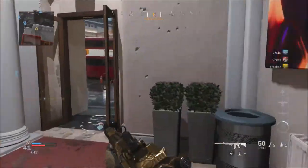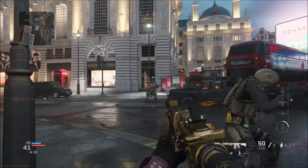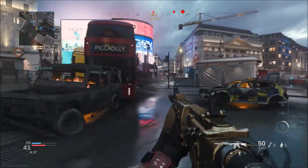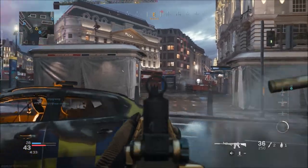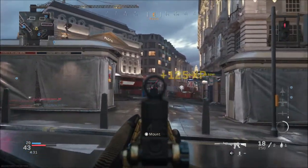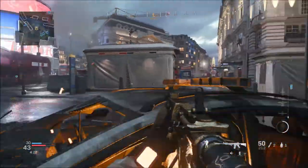In Call of Duty Black Ops Cold War, they're actually going to show percentages, so it's going to show a positive or negative effect for that attachment onto that weapon. Just for an example, like if you put an attachment on — let's take something from Call of Duty Modern Warfare — right now it will show the weapon giving you better accuracy but a slower ADS or handling speed.